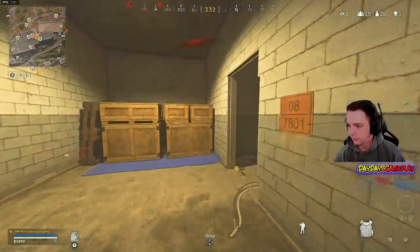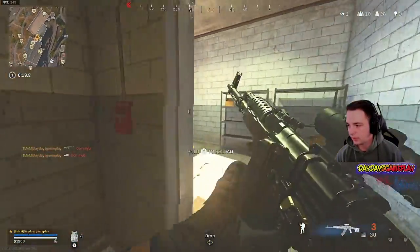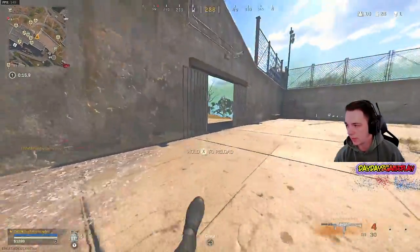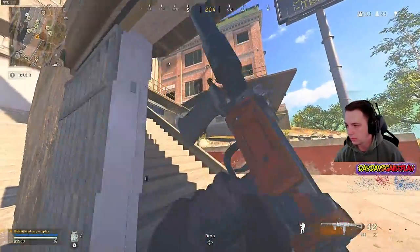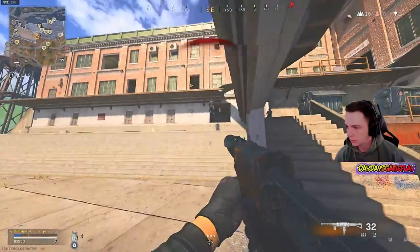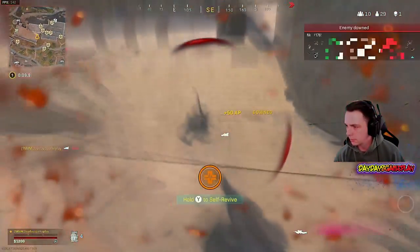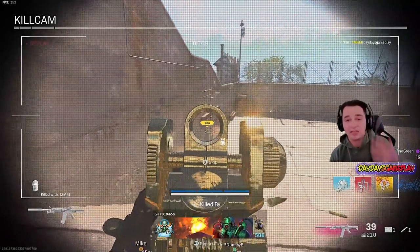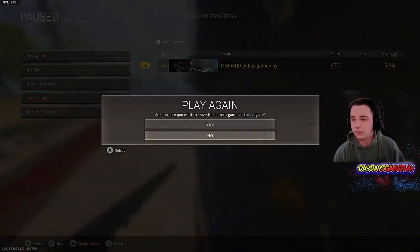We get a kill. I immediately get out of there — why? Because he knows where I'm at and he's expecting me in a certain spot. Right there, that's another perfect example of centering. I knew where that guy was at. Yes, I did die right there, but that's okay.